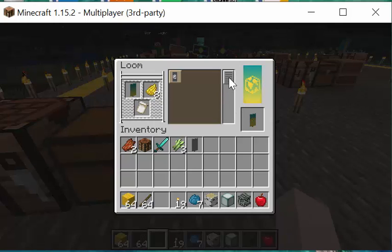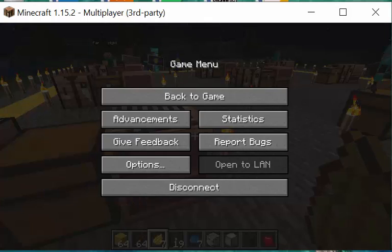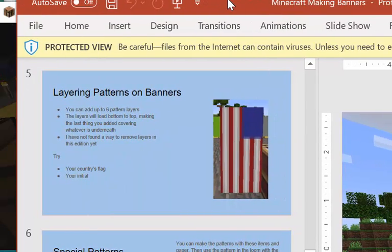You can add up to six pattern layers. The layers are loaded top to bottom, making the last thing you added cover what's underneath. So if you want a gradient, you want to do that first because that's going to be the background.